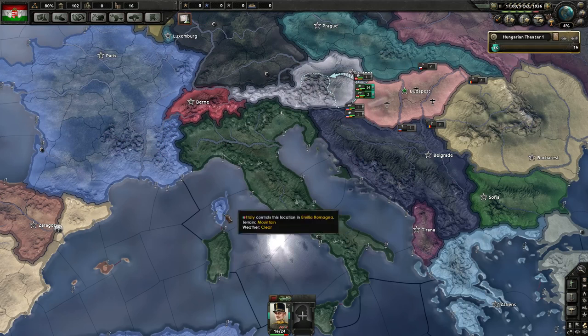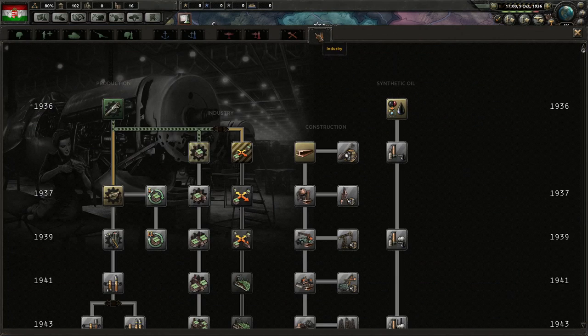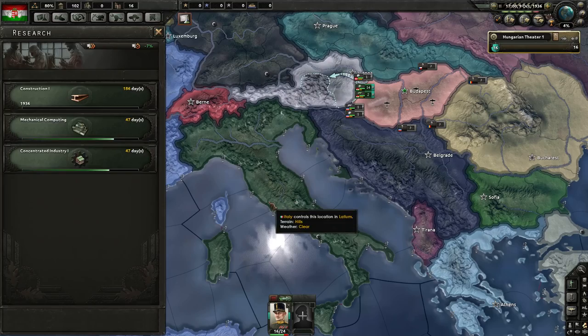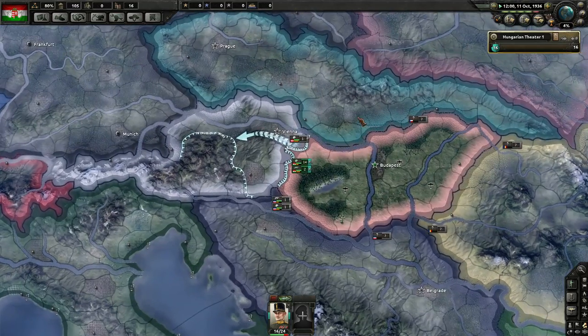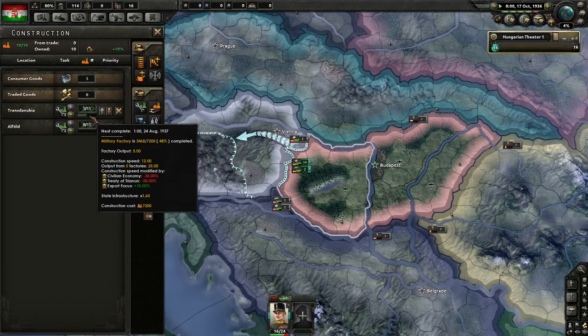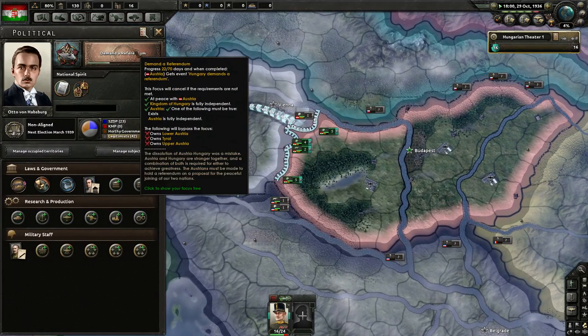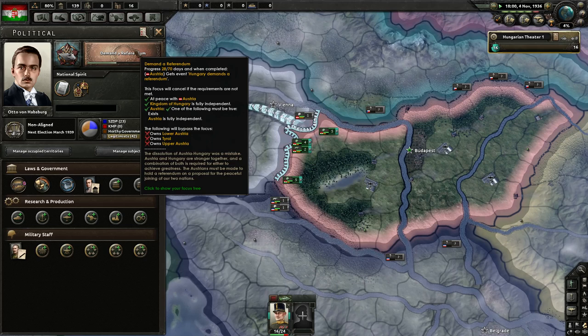Hungary demands a referendum — we'd love to take Austria without a war. For battleships, not so much. We need more construction speed for industry. The military factory build is done in August next year — it's quite slow. The war economy has a minus 30% penalty from the Treaty of Trianon and minus 50% from other factors. It's a bit rough.